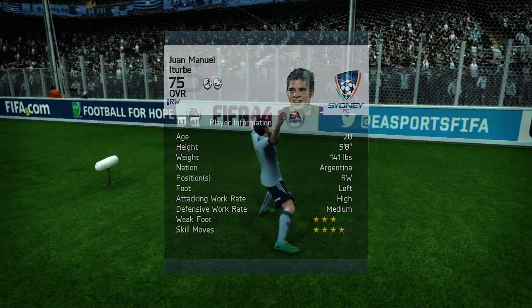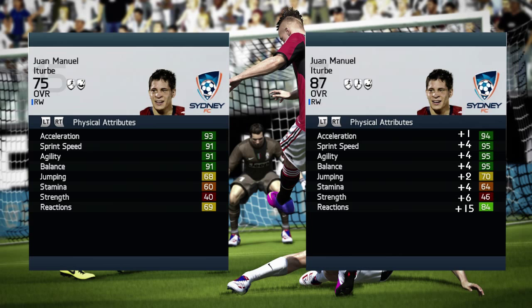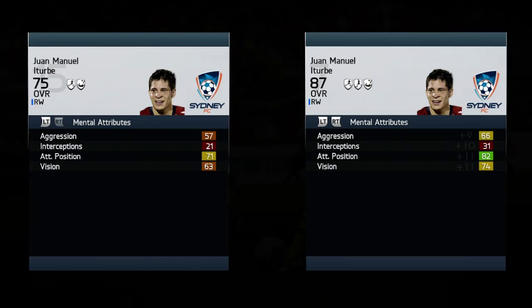Hey, assistant coach, how are you doing? It is me Gianni Sport and today we are reviewing Juan Manuel Litorre — 75 rated, 20 year old, 5 foot 8 tall Argentinian right wing player with left foot, high attacking work rate, medium defensive work rate, 3 star weak foot and 4 star skills. He is already an amazing physical specimen at the start of his career.